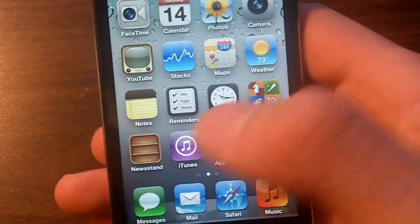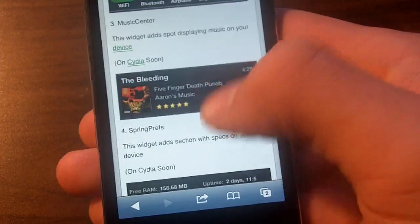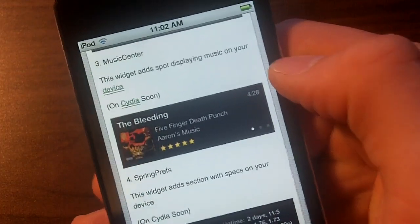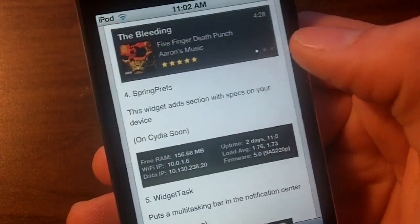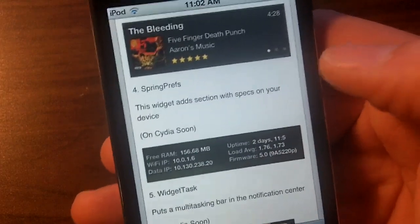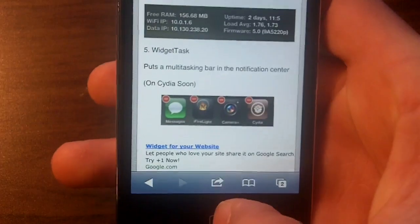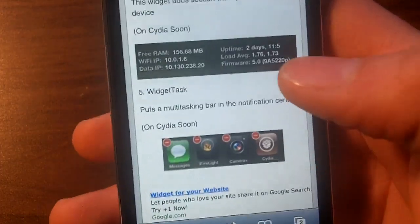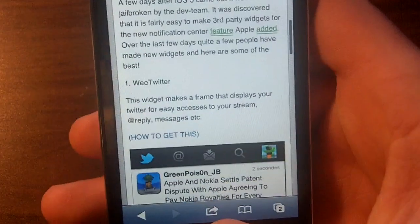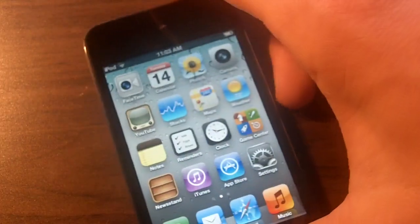The other ones I want to show are just pictures — I don't actually have them on my device. The third one is Music Center. As you can see, here's a picture of it — it basically adds a little widget that shows some information on the music that's playing on your device. The next one is System Prefs, which gives you a bunch of information on your device. You've seen apps like this before, but integrated into a simple widget it would be very nice. And the third is Widget Task, which basically puts the multitasking tray into your Notification Center when you double-tap — that's also a really great tweak.